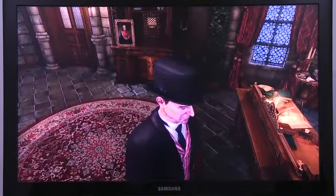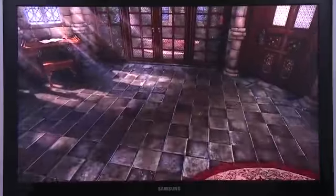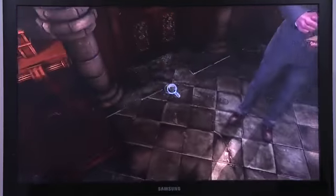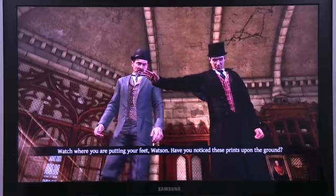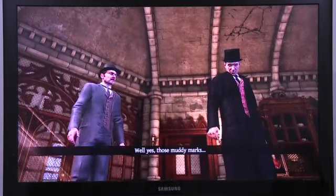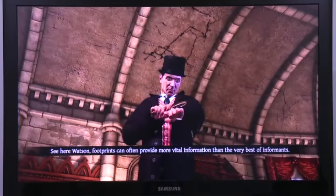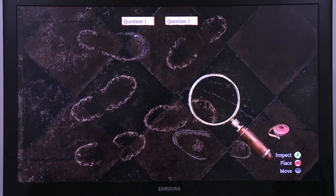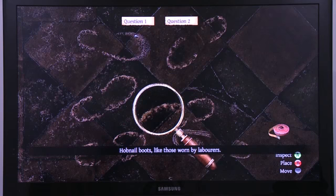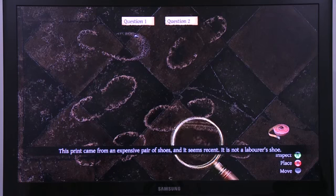This is the most interesting part for Sherlock. We can see that there are no shoes and we are not able to find them in the entire room. But this leads us to the footprints left by the murderers that we are going to examine, since we are like the real detectives here. Footprints can often provide more vital information than the very best of informants. The magnifying glass will help us conclude about the social class of the people who left the prints — boots like those worn by laborers, or expensive shoes like this one. This print came from an expensive pair of shoes and it seems recent; it is not a laborer's shoe.